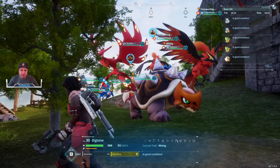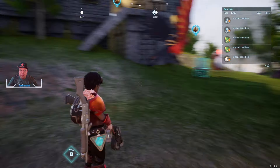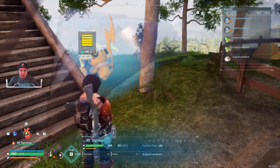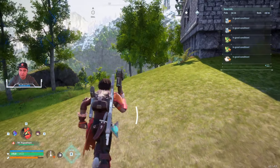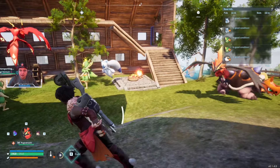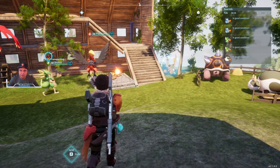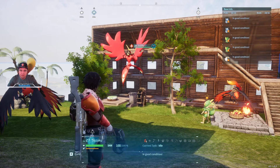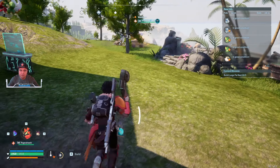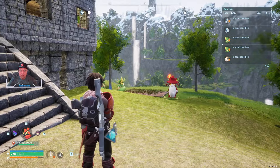There was a patch today that assisted in alleviating that, and I believe pals are now able to complete tasks at different ranges instead of being right up on top of the resource itself. I've seen my little Sparklet stand a bit away and still be able to generate electricity. So far everybody looks to be doing what they need to do. I don't see any random resources being left on the ground — everything looks like it's being stored properly.